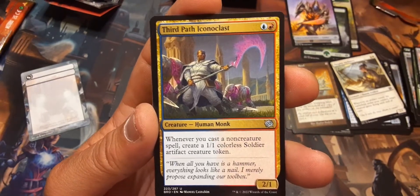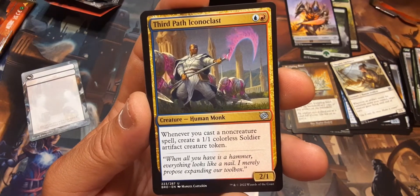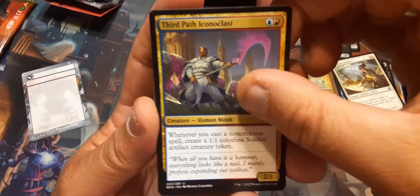Third Path Iconoclast: blue and a red, 2/1. Whenever you cast a non-creature spell, create a 1/1 colorless soldier artifact creature token. I like him.